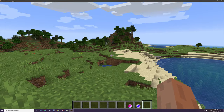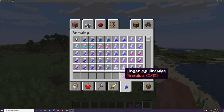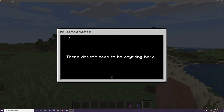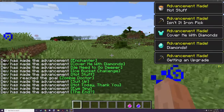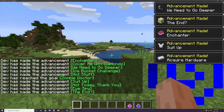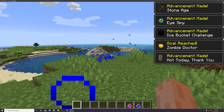Before we get started, I want to point out that I have a couple of potions here — a couple of lingering ones. There's a mind wipe potion, which should remove our story line advancements, and then a genius potion, which should unlock them. At the moment we have no advancements whatsoever, so if we throw down the genius one, we should automatically get all the advancements we need.